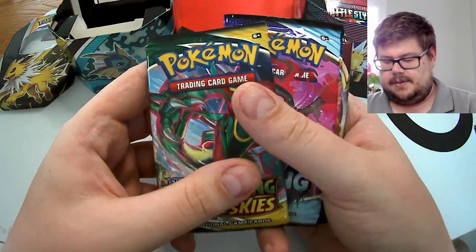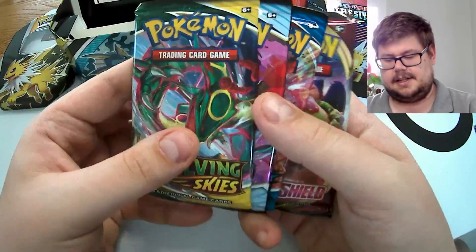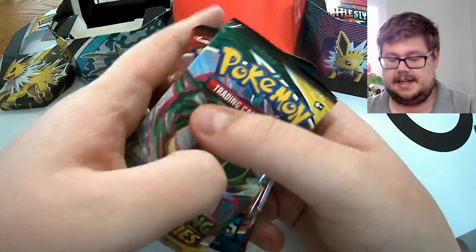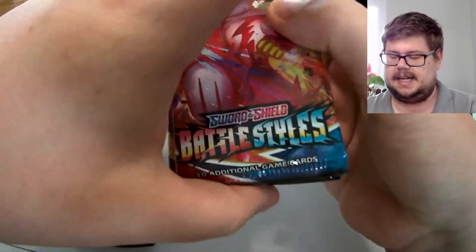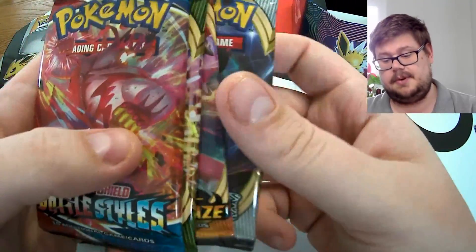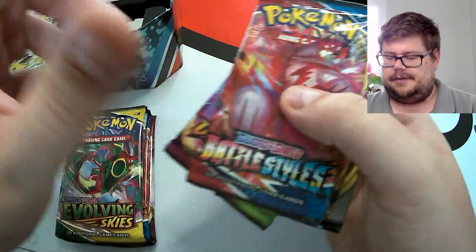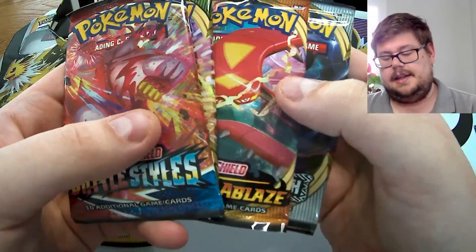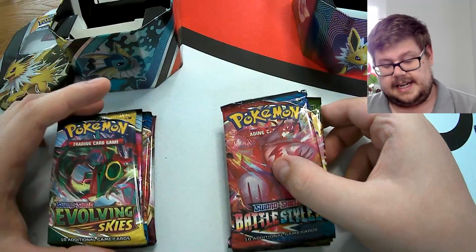In the V tin we have Evolving Skies, Chilling Reign, Battle Styles, and a base set — not too bad, surprised we got a base set in there. For the GX tin packs we have Battle Styles, Vivid Voltage, Darkness Ablaze, and Rebel Clash — all sword and shield era packs. Arguably the V tin has the better packs, but we'll see what we pull.